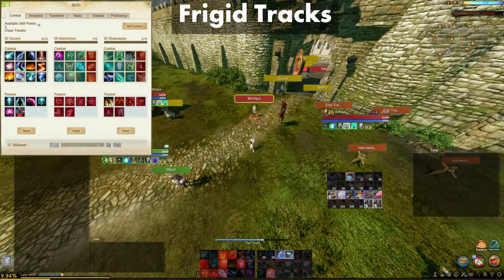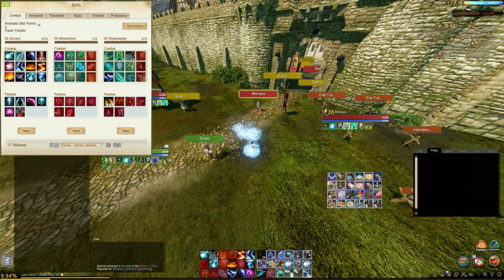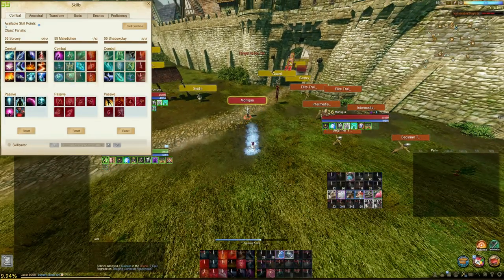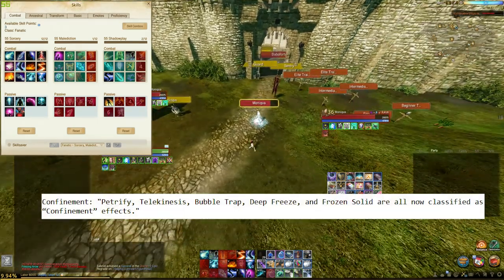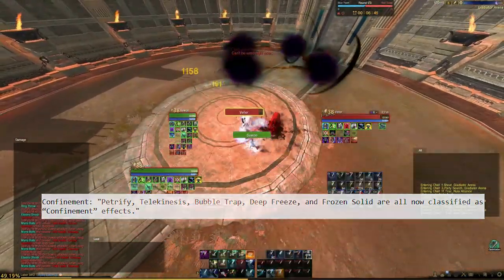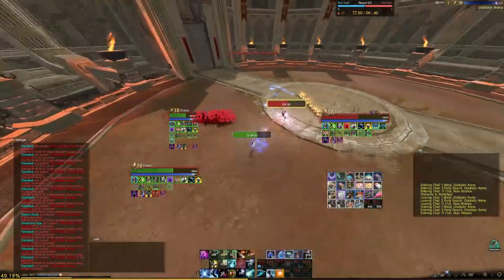Frigid Track is a highly used skill by mages to fight against melees in arenas. Most mages don't use this skill outside of arenas. I personally don't use this skill because it has a 1.7 second cast time without the Frigid Track gems. But it leaves a trail behind your character for 9 seconds for anyone to step on, and freezes them in place for about 4 seconds without any confinement gems. As mentioned before, this skill allows you to cast Freezing Arrow instantly, and if your enemy understands your mage gameplay, they'll probably avoid your Frigid Tracks.